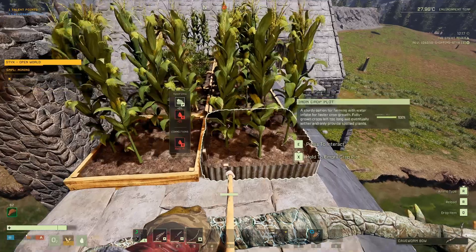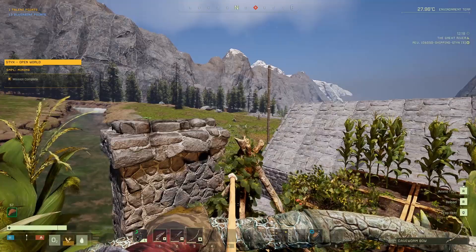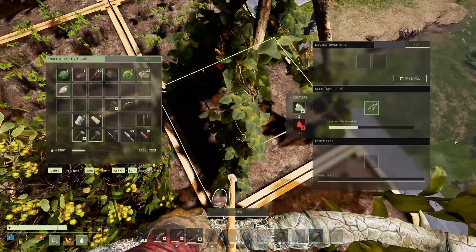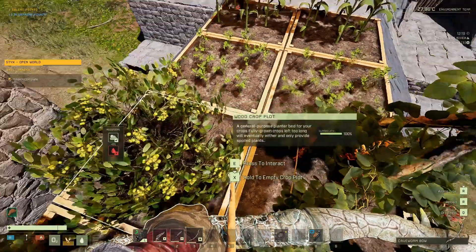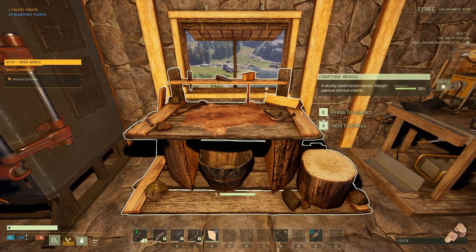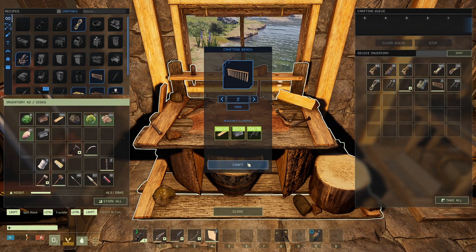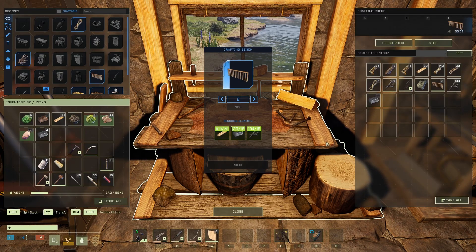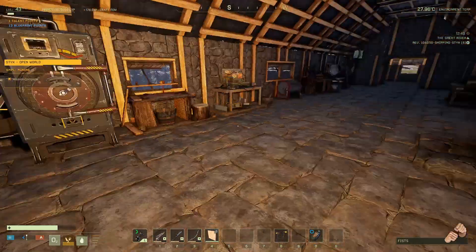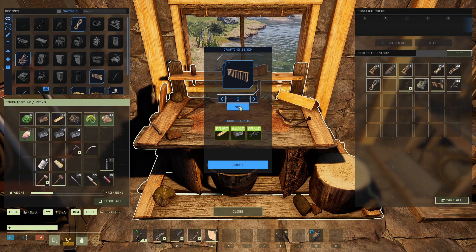I don't think I have any room in any of my grow plots — let's take a look. Yeah, we'll have some room here in a moment. By the way, I am planting soybeans because there's a really dope recipe that takes soybeans. None of this stuff is done but it's going to be done pretty soon. I'm going to be making something that takes iron and I've got iron for days — actually that's probably not going to be enough, but that's okay.